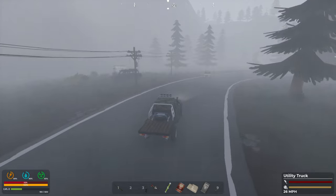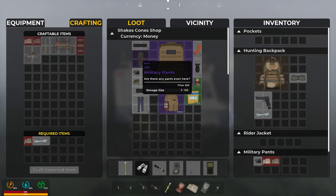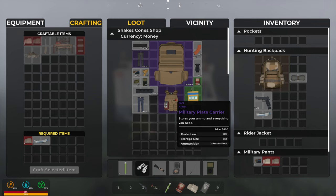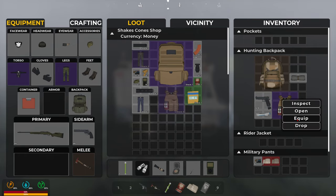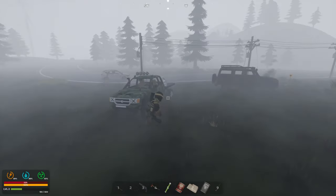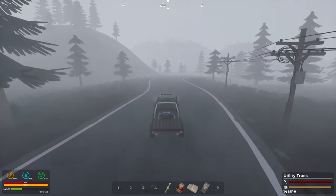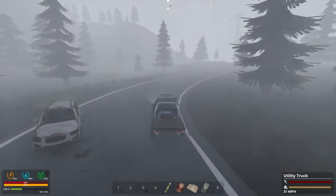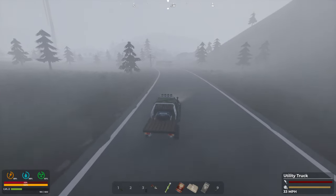Yeah, here he is — come on, show me what you got. This is really sick. This — I need this a lot: the military plate carrier! Let's do it! Nice — oh yeah! Alright, now we're cooking! Now that I have a plate carrier I can take out bandits, or at least have more confidence taking out bandits.